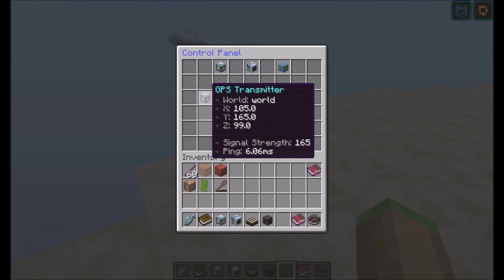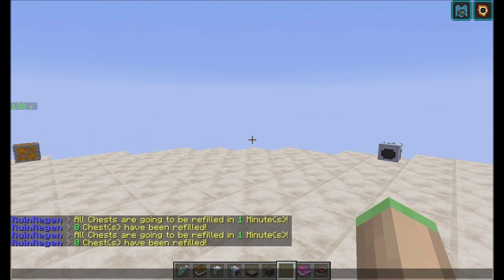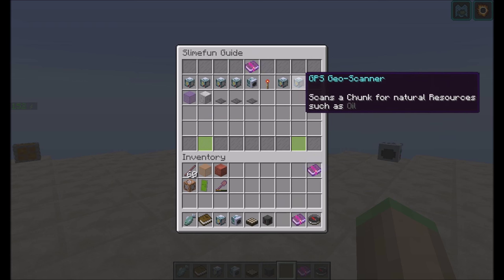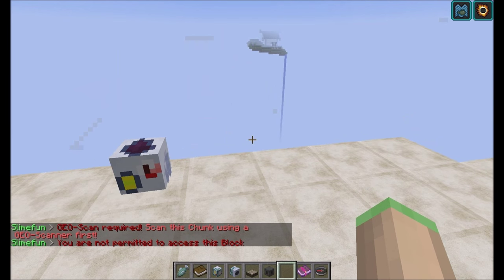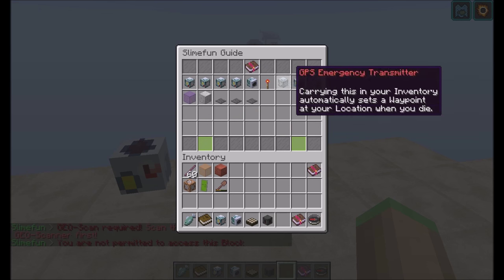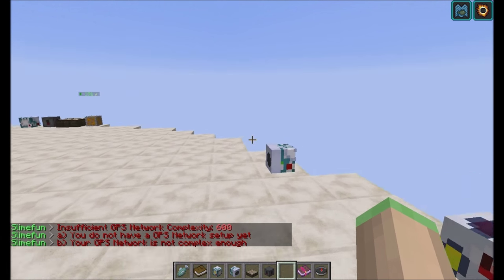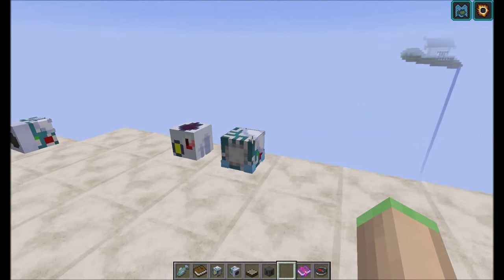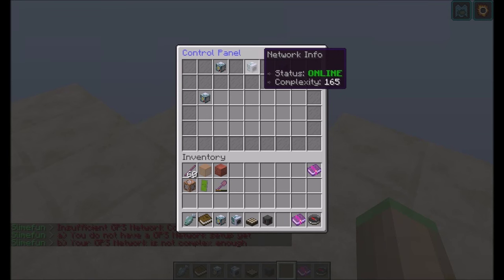Anyway, you can see the GPS transmitter in here. We have a complexity of 165, which is not effective at all and isn't really going to allow us to do a lot. Because if we want to use an oil pump, we need to geo-scan the chunk first. If we right-click it, it will say we have insufficient GPS network complexity — we need a complexity of at least 600 to use this block. So 165 is clearly below 600, meaning we need to add a lot more GPS transmitters.